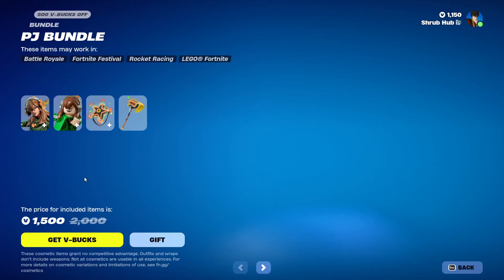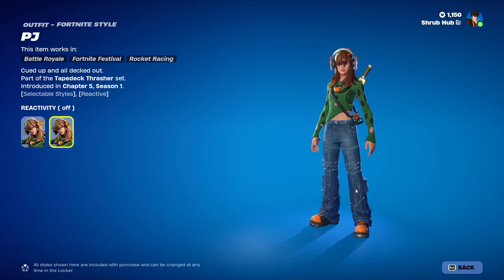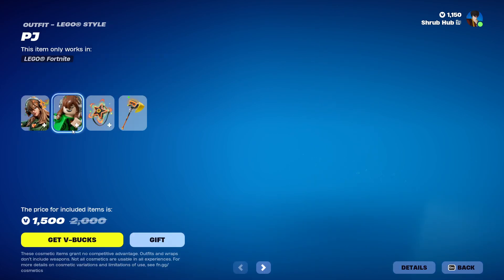Then we have the PJ Bundle here, back. PJ is a fairly popular skin, released in Chapter 5, Scene 1. You can turn off her reactivity — the sides of her headphones glow when you get kills.